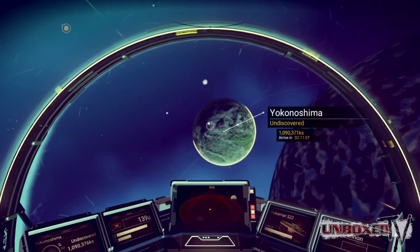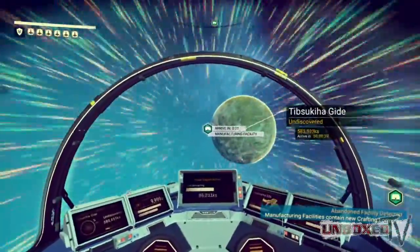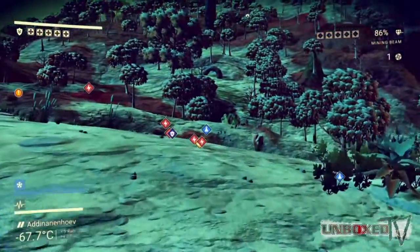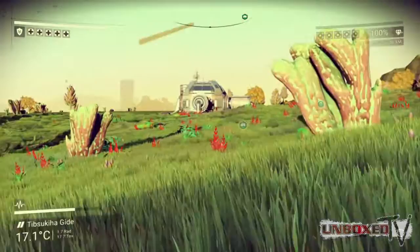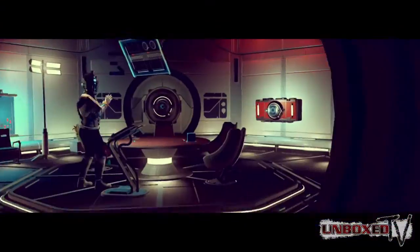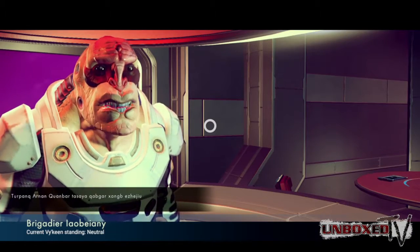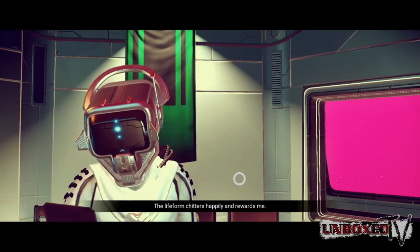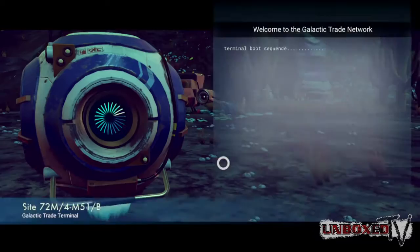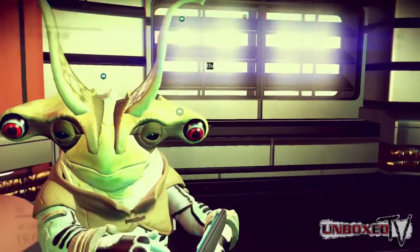Each of these have their own randomly generated names that look like the ingredients on a shampoo bottle. Every planet has its own terrain and environment — sometimes too hot, sometimes too cold, sometimes just right, and other times just radioactive. You'll be spending a lot of time meeting a large range of alien species, from rejected Doctor Who characters to Daft Punk understudies. You'll spend most of your time gradually learning their languages and acquiring blueprints.